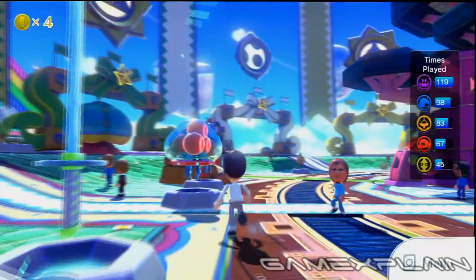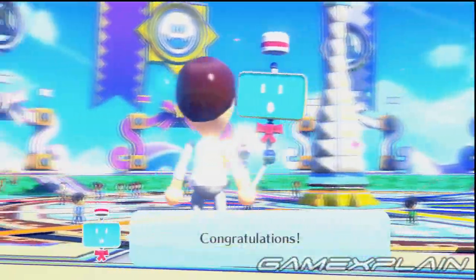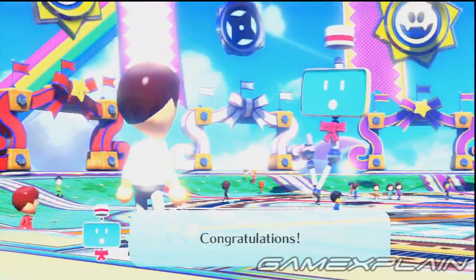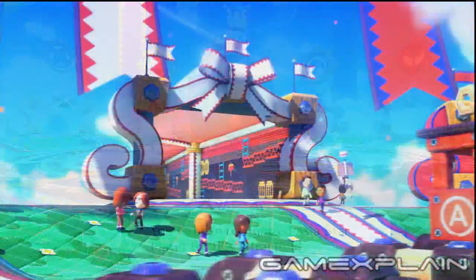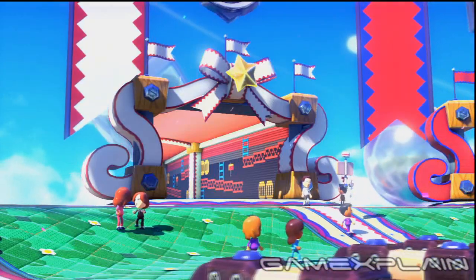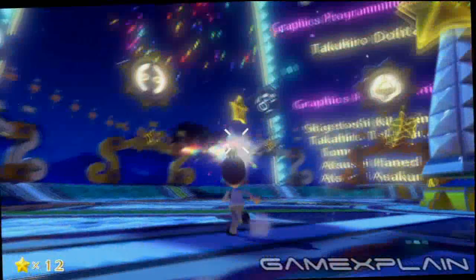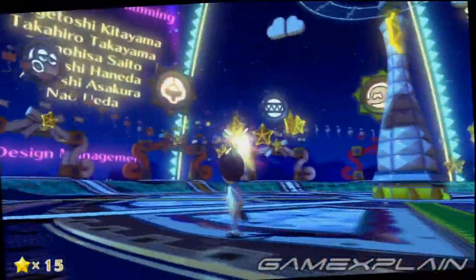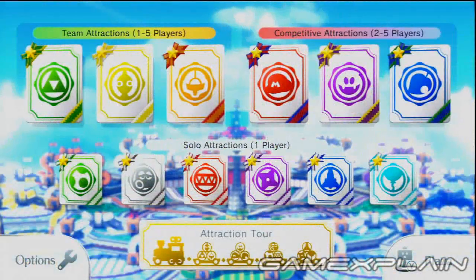There's a lot to do in Nintendo Land, though one of the more difficult challenges is becoming a Star Player in each of the 12 attractions. To become a Star Player, you'll have to meet a specific requirement in each individual attraction. If you pull it off, your accomplishment will be marked for everyone to see, both above that attraction's entrance as well as on the main menu. And if you manage to earn all 12, you'll unlock Nintendo Land's Hidden Ending and Credit Sequence, which includes a special star-shooting minigame. So here's how to unlock the Star for all 12 attractions.